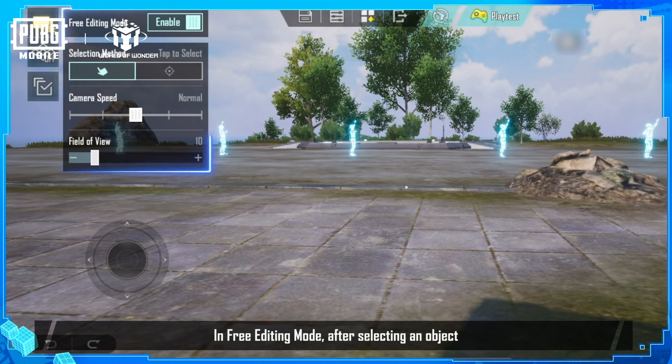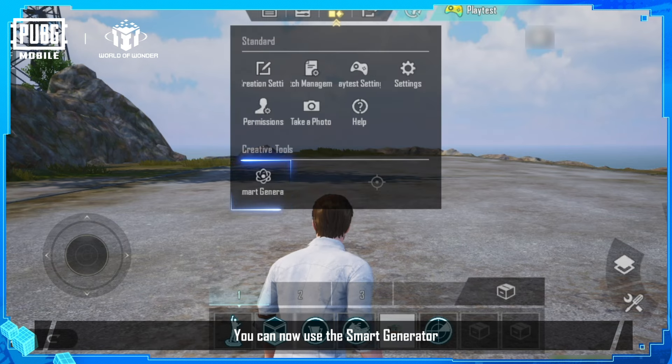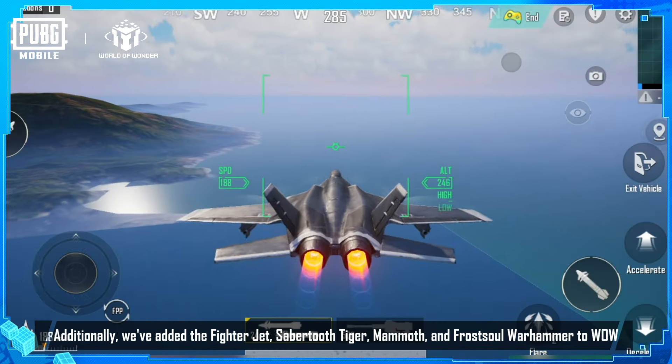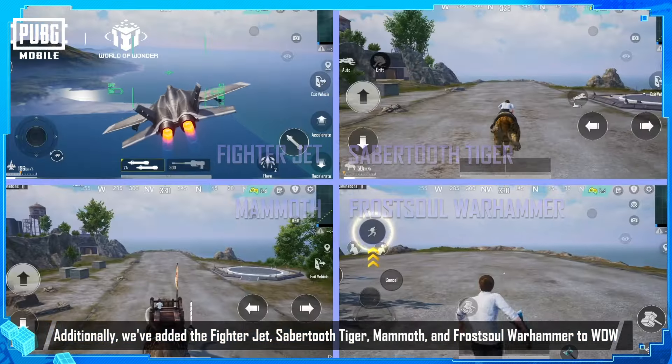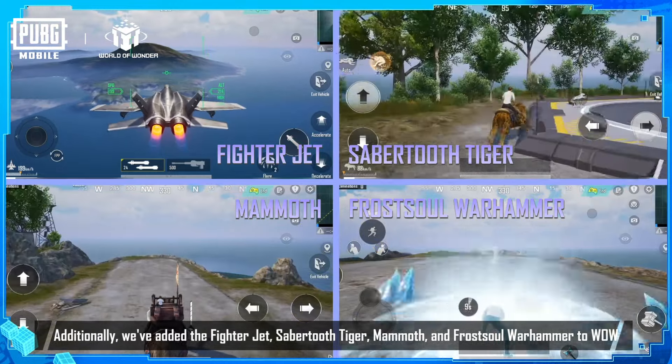In free editing mode, after selecting an object, you can drag and move it directly. You can now use the smart generator to generate all sorts of buildings with ease. Additionally, we've added the fighter jet, saber-toothed tiger, mammoth, and cross-soul warhammer to World of Wonder.